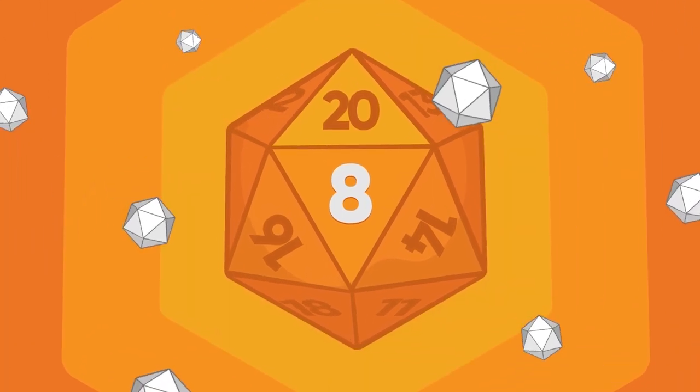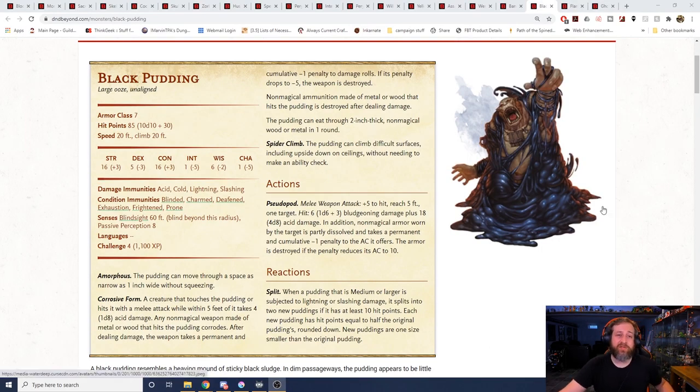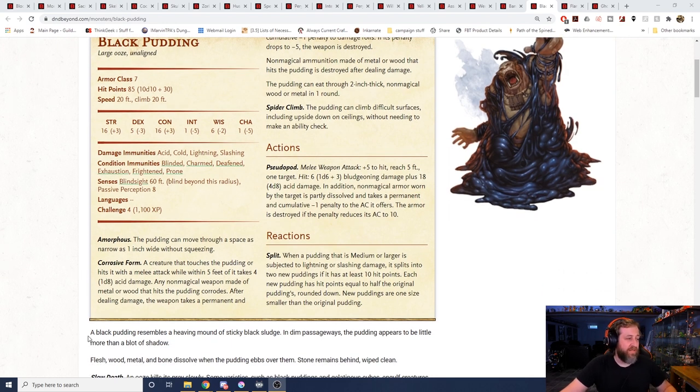Number 8, Black Pudding. I can speak to this one with personal experience, having recently dealt with one that critted me and almost killed me in a single hit. A black pudding is a challenge rating 4 monster — upper spectrum. They only have an armor class of 7, only a 20-foot movement speed, but 85 hit points so they can take a beating. They're also immune to acid, cold, lightning, and slashing damage — flat nothing from those. Immunity to blinded, charmed, deafened, exhausted, frightened, and prone conditions. They're blind beyond 60 feet, but they can move through a space of up to one inch. They have a corrosive form, so any creature that touches it or hits it with a melee attack takes d8 acid damage — just hitting it by itself can hurt you.